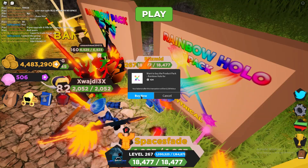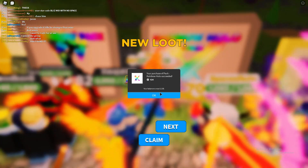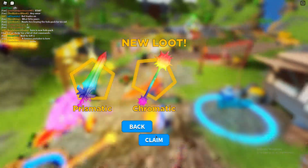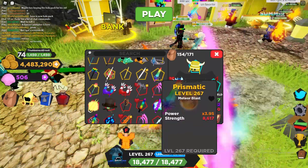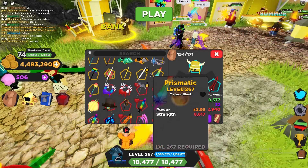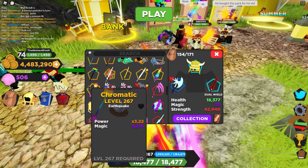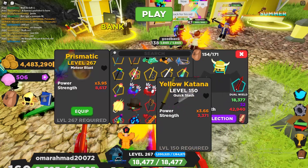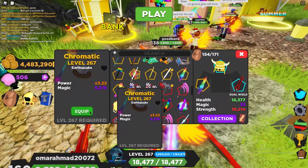Maybe they're going to do something different with the animation, but we'll have to see how that goes. We're going to press Buy Now. So we're going to go ahead and claim this — we've got the Prismatic and Chromatic, two very cool looking weapons. In our inventory they do look pretty cool. We didn't get very good power levels — we got a 3.95 and a 3.22. Not really too worried about the power levels here since this is a Mythic. We're going to go ahead and equip both of these at the same time.